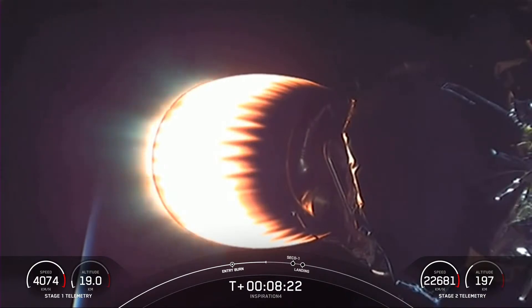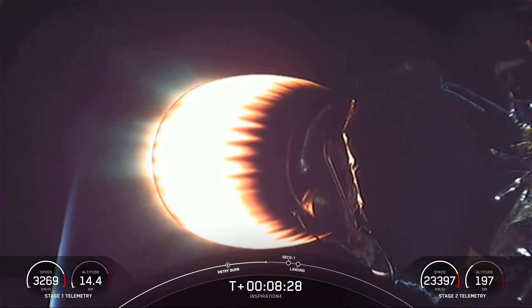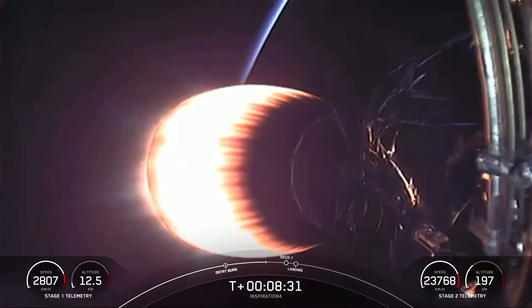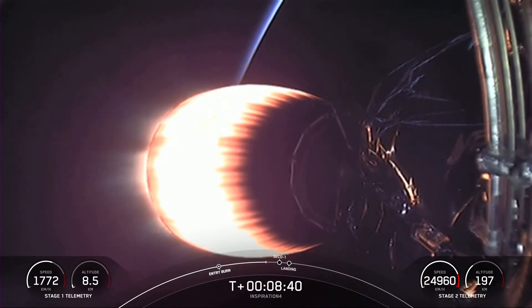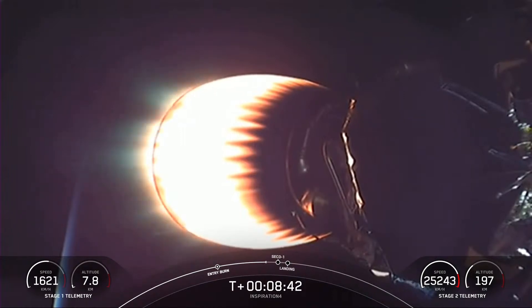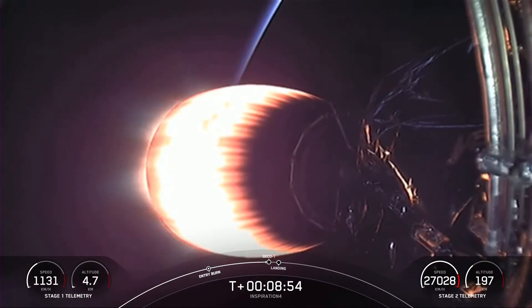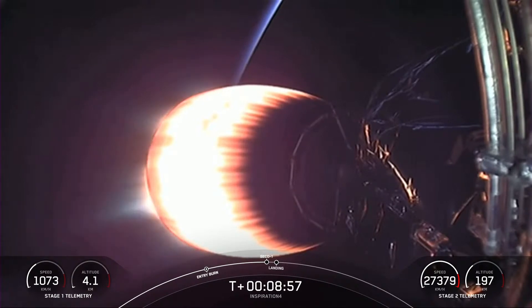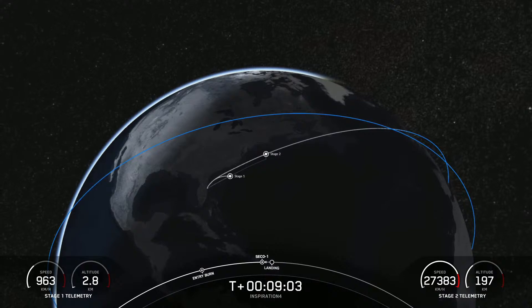Stage 2 is in terminal guidance. We're at altitude, working the angular momentum needed to get into the right orbit. The crew is pulling about 3.5 Gs right now, less than they experienced during first stage flight. In about 15 seconds, we're expecting the MVAC to throttle down and cut off — that event is called second engine cutoff — and then we'll wait for confirmation of good orbit. We just saw the MVAC shut off its engine. Stage 1 landing burn is underway.